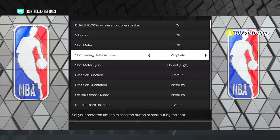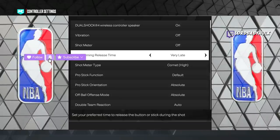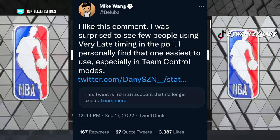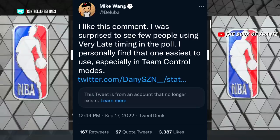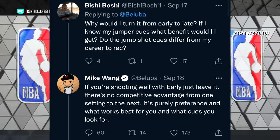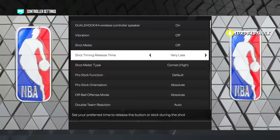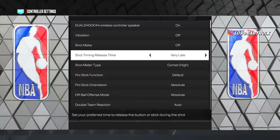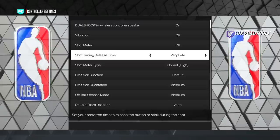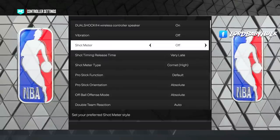Now this shot timing right here — put it on Very Late. Even Mike Wang tweeted about this because apparently there's no competitive advantage, it's just your release point. But personal experience: after the first game where it was easy to score — I scored like 130 points with no attributes — then the next game I started 0 for 11 from shooting. I switched it to Very Late and ever since then I've been cash. Let me know down below if y'all are using the meter or shot timing.